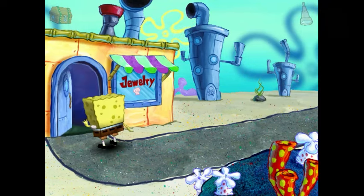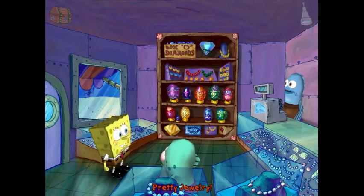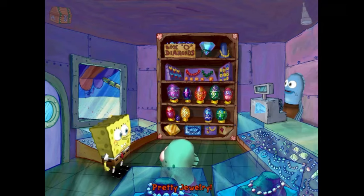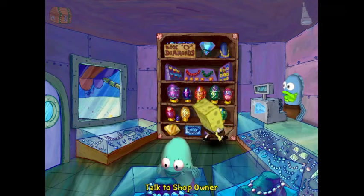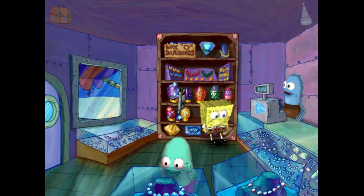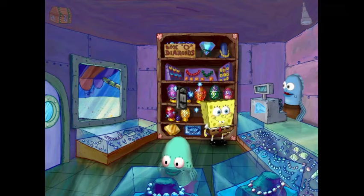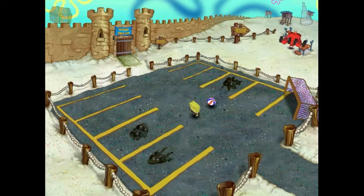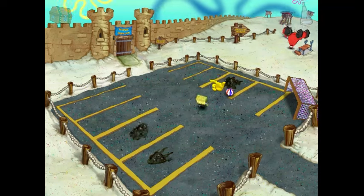Before you go there, you can stop by a little store and see some pretty jewelry — and also talk to the clerk to get a cool videotape. The videotapes only really serve as bonus features, so you can do without them. At Goo Lagoon, there's a little minigame you can play that doesn't do anything, and a cool tanning salon castle from the looks of it.